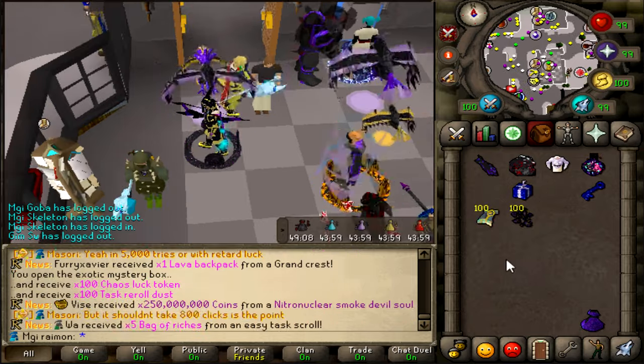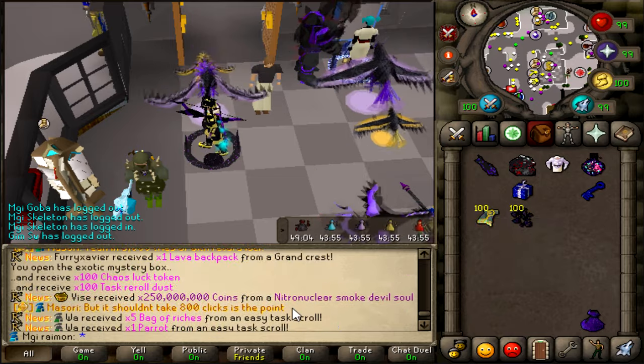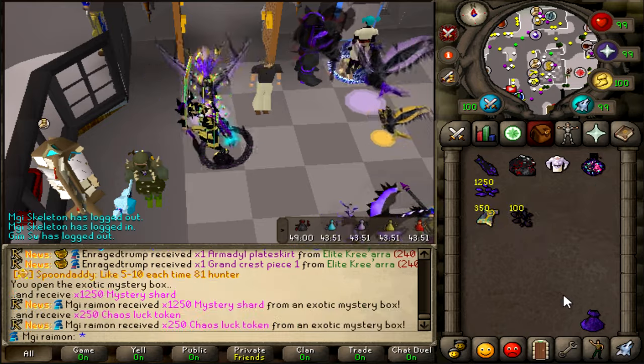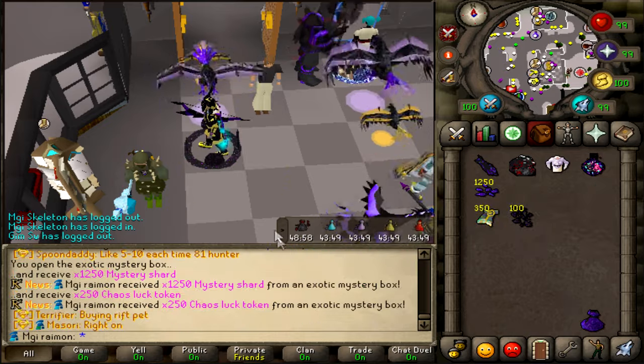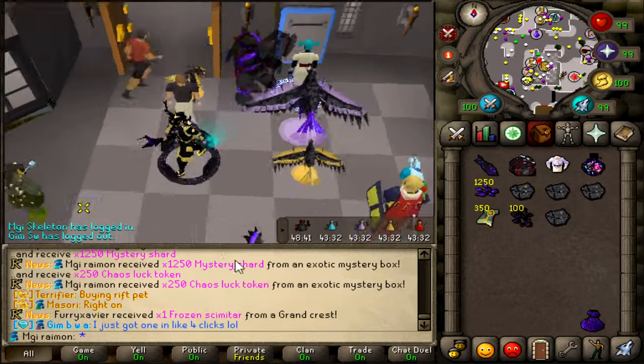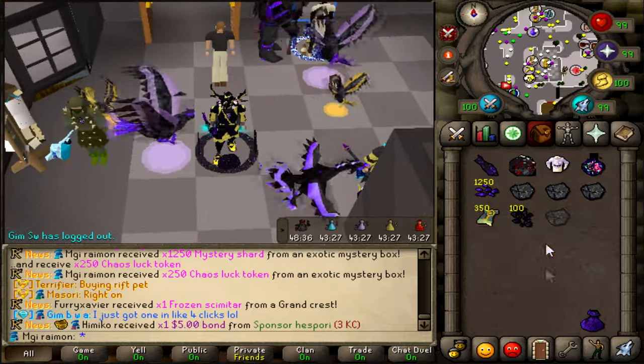Task reroll dust — a hundred of them. Interesting. And a hundred chaos logs. No announcements from that, but let's do another one. Saddening. Let's check out the soul mystery chest real quick — hopefully some enriched souls because a lot of people are getting them, but we haven't seen much of it at all.